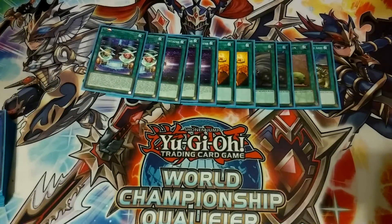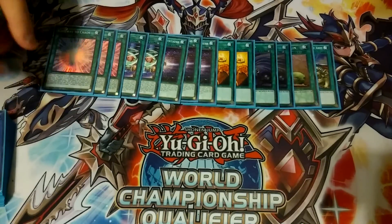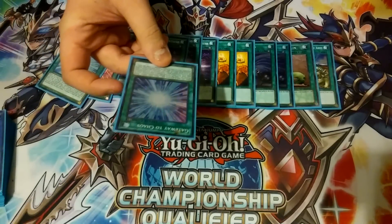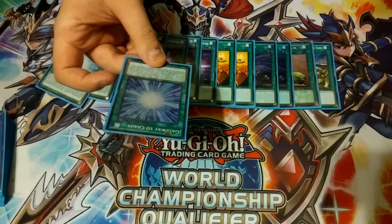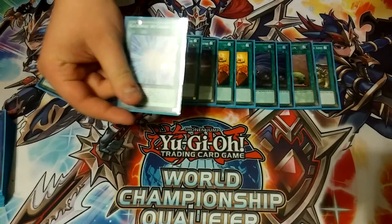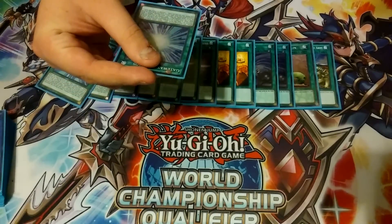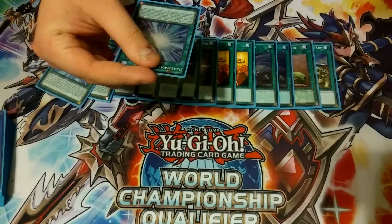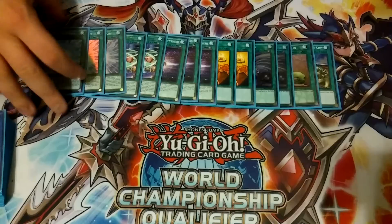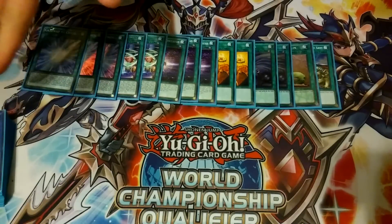We play three copies of Gateway to Chaos, our final spell card. Every time a card is sent from the field or from the hand to the graveyard, you get a counter on it — maximum of six. Once it gets three counters, you can remove three counters and add one ritual spell card from your deck to your hand. When it's first activated, you can also add a Black Luster Soldier ritual monster from your deck to your hand, which is super nice.